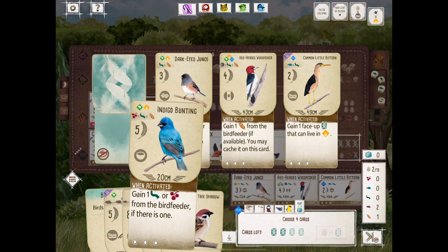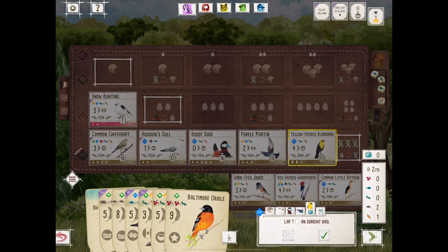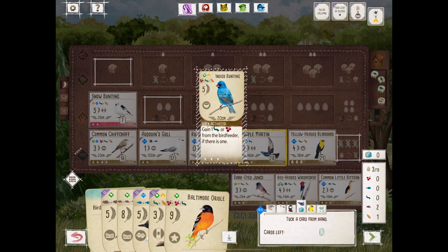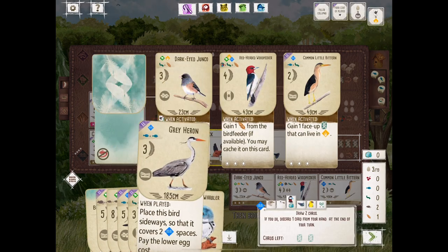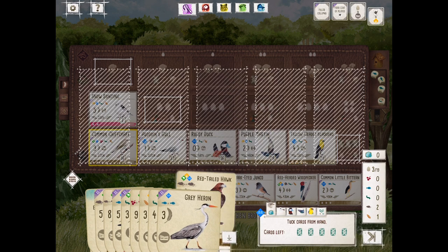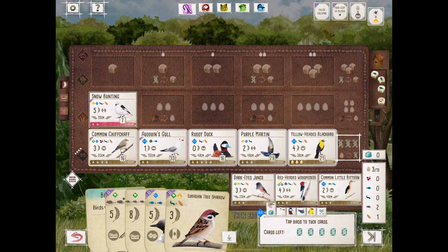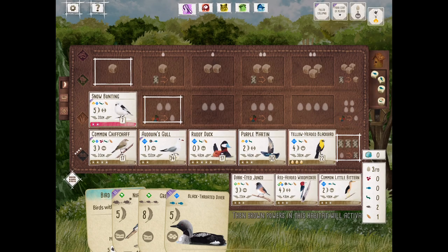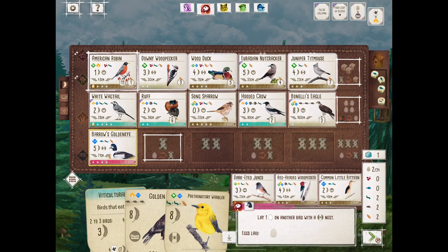Here we go — last turn. All of these teal powers are going to activate. That's one of my tips for round four: don't forget about the teal powers. And when Oceania comes out, don't forget about the yellow game-end powers. I've already seen in playtesting — I forgot to have extra food for the yellow power, or I didn't have an extra bird to play for it, or I forgot about the nectar battle. There's a lot going on, and there are only more expansions coming to this game.